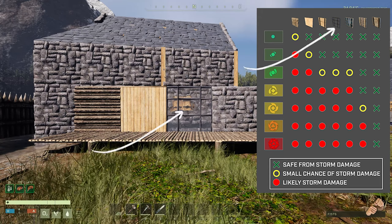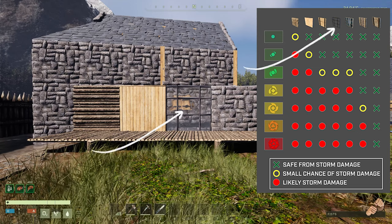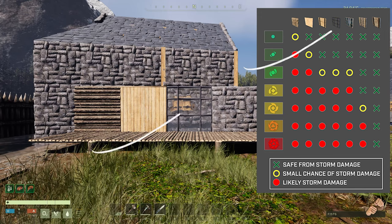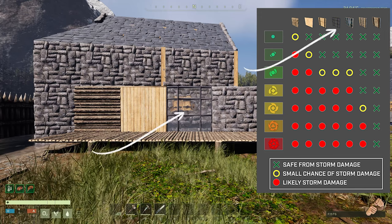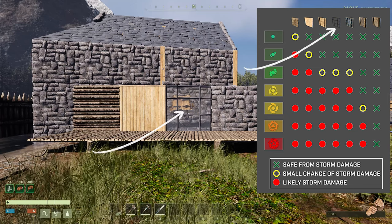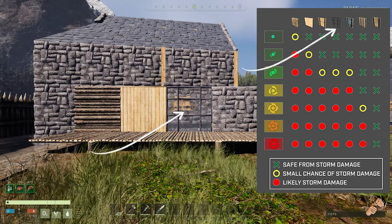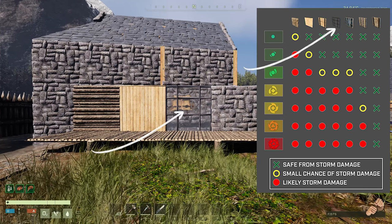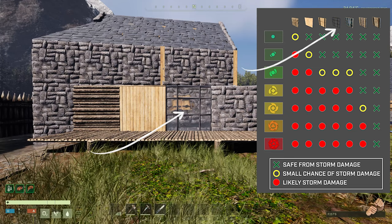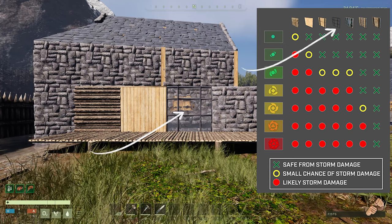Next up is glass, which falls under two categories: regular glass and reinforced glass. Reinforced glass is crafted on a glass working bench when it's hooked up to water — I've got a full video on that linked in the pinned comments. Regular glass will take significant damage but will not be damaged in tier 0 or tier 1 storms. It starts taking damage in tier 2 storms, while the reinforced glass variant only starts taking damage in tier 5 storms.